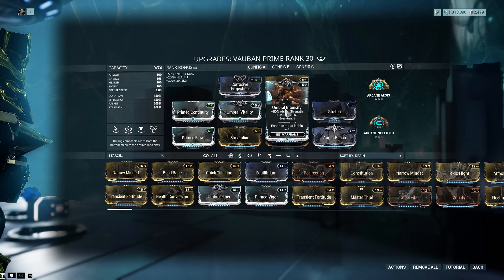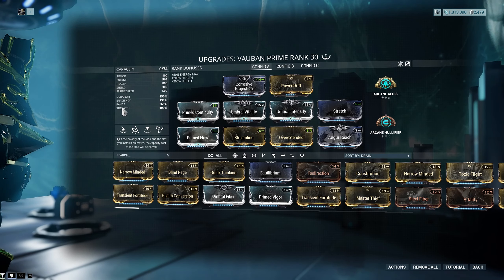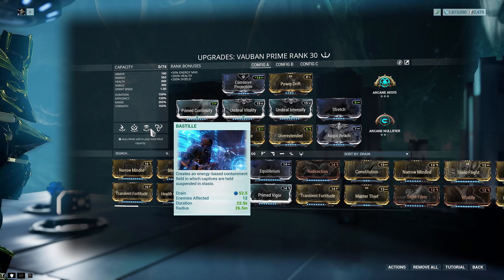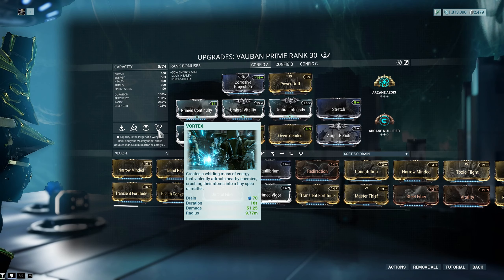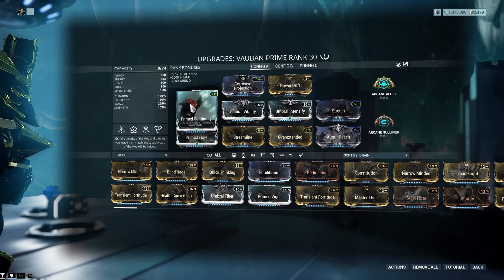The reason I've got the Umbral mods in here is, one, it gives us more health because the Umbral mods stack like that. But more importantly, this gets us back up to 100% Power Strength. The reason for that is Bastille — I want the enemies affected to be at least 12. I don't care too much about the damage being nerfed because I use the abilities more for control than for killing things; I kill things with weapons.